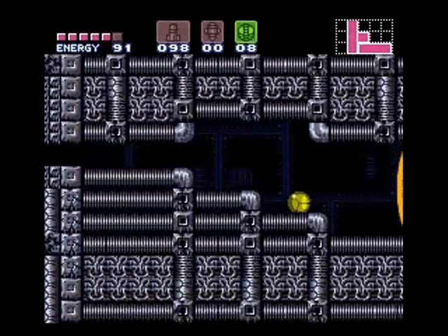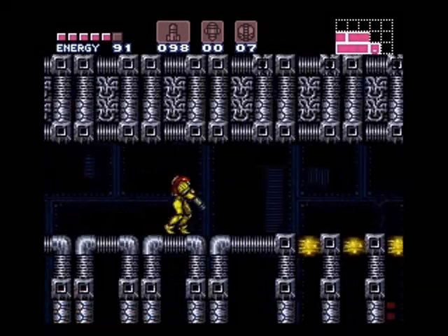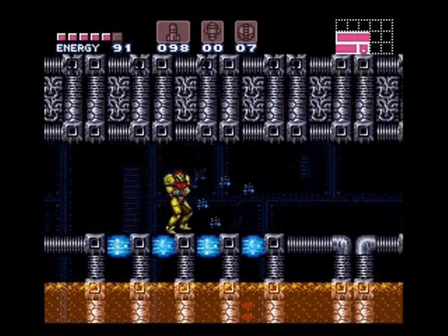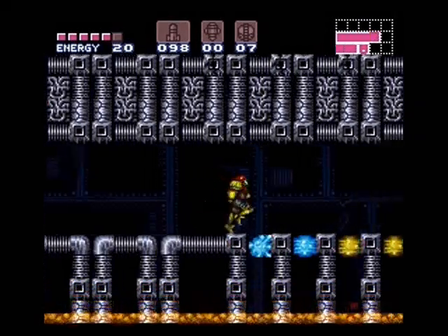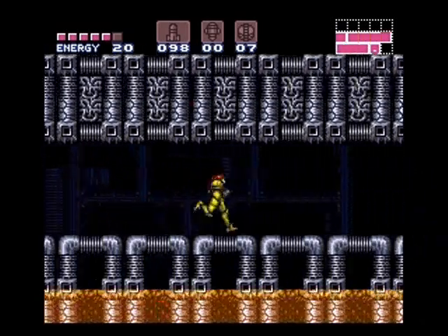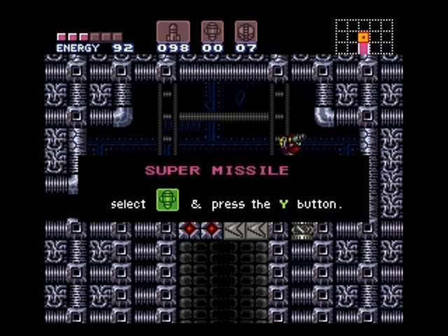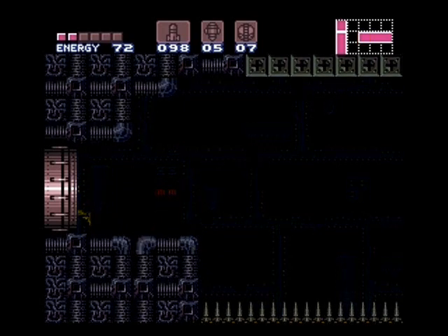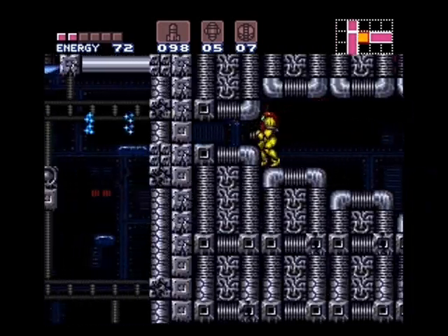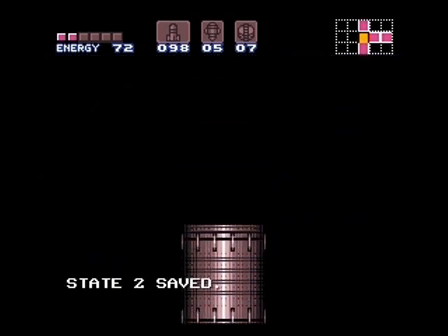This next item, a set of super missiles, is actually the last item that I ever found — the only one I had to look up. I just could not find it, I looked everywhere. What you want to do here is freeze these little jelly booger things while they're down in there, so you can dash across them. Definitely don't want to fall down in that acid and freeze yourself down there. Another thing to pay attention to: make sure you have enough energy to get up through these speed blocks, otherwise you're just wasting your time and energy. Plus you need some energy to get across these spikes. You can get across with just one hit on the spikes, but I messed up — just barely missed it. So you need about two energy tanks to get through there.